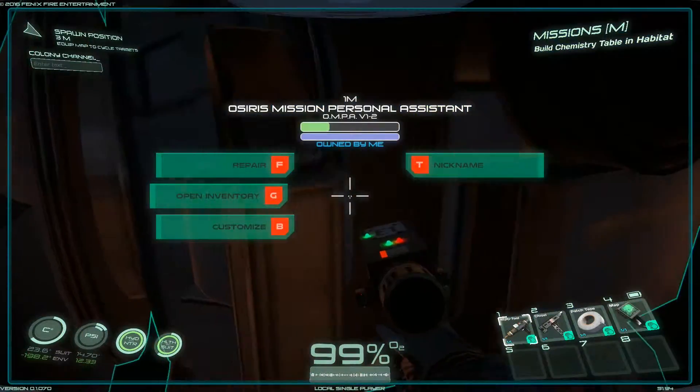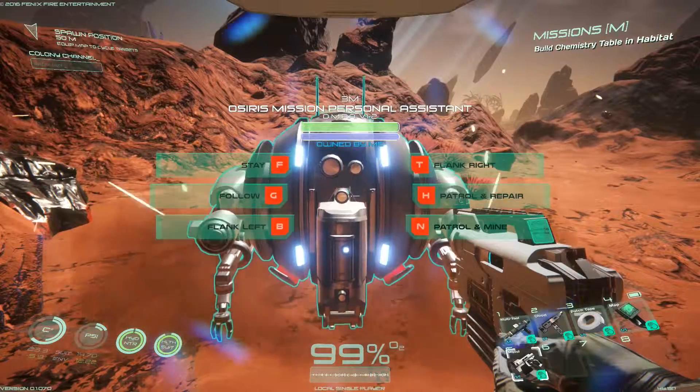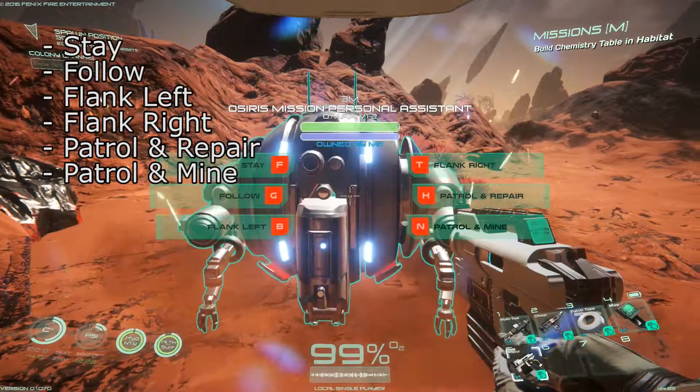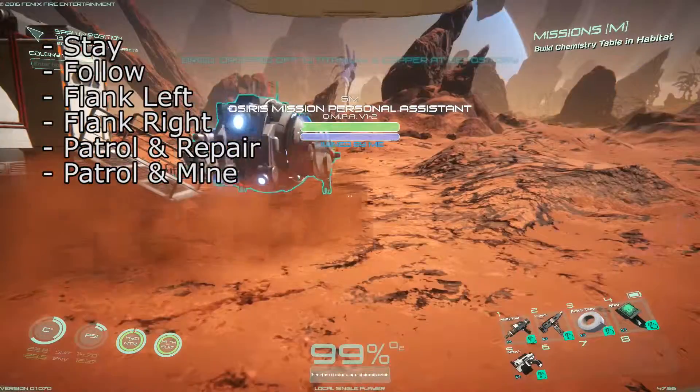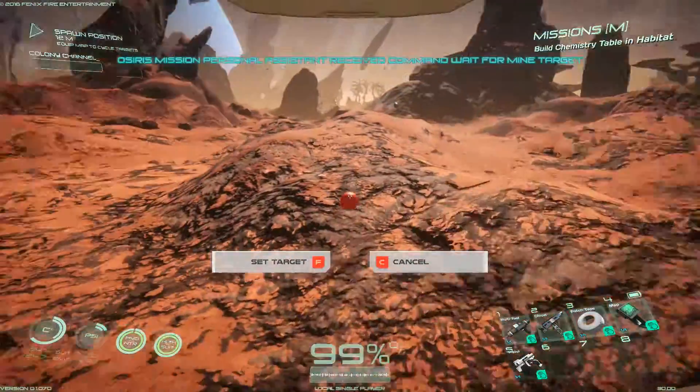If you approach the droid with anything else or an empty hand it will give you several different options. I find the most important to be in the bottom right, which is the option to patrol and mine. Using this option will allow your droid to gather chosen resources for you and drop them off straight into your depository.